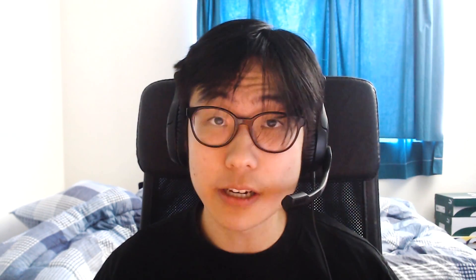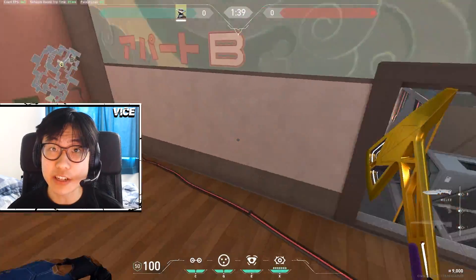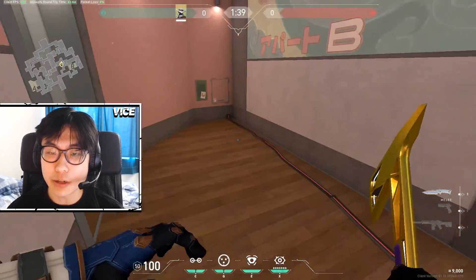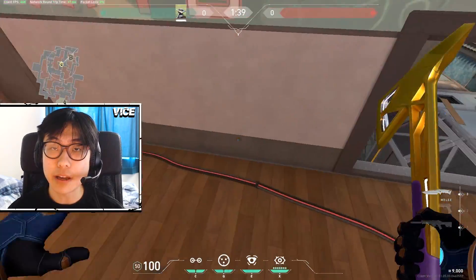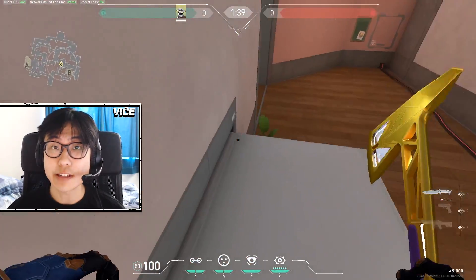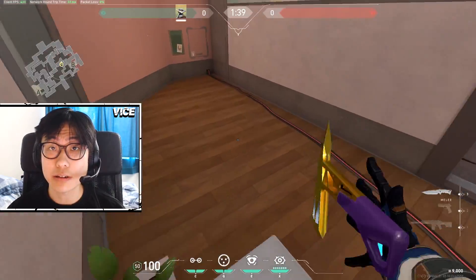The advantages of playing Cypher is that he's really good on defense, but on offense he doesn't provide too much except for maybe his cages and obviously his camera. But that's a good trade-off because Split is a really defense-heavy map and you need to make sure you have a good defense half to secure the win on Split.